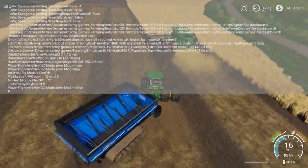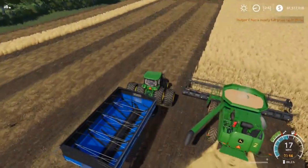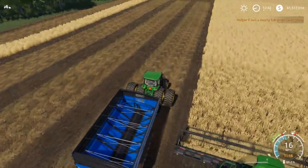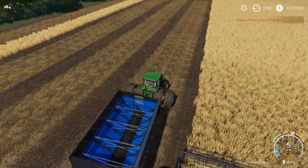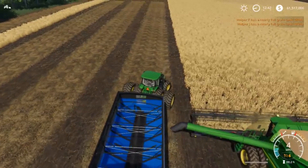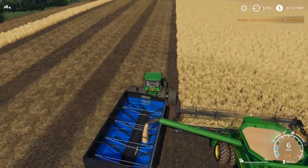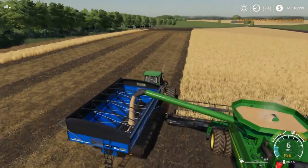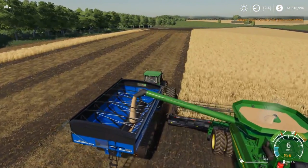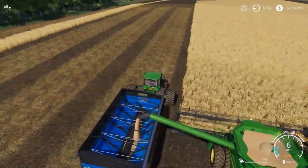Let's set our cruise speed — not 16, we'll try six. Get close to it. Yeah, we're definitely going to take these duals off, maybe even put row crops on. We should have put big tires on the combine — that's what we should have done.